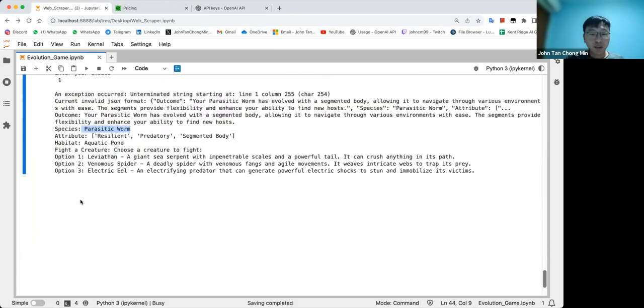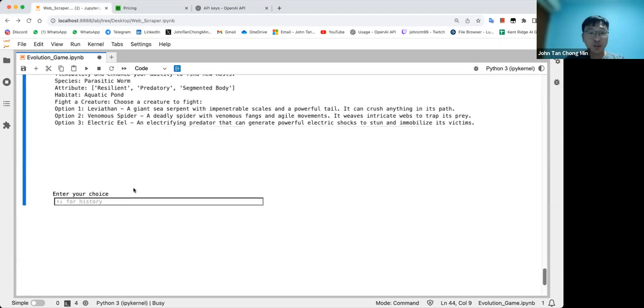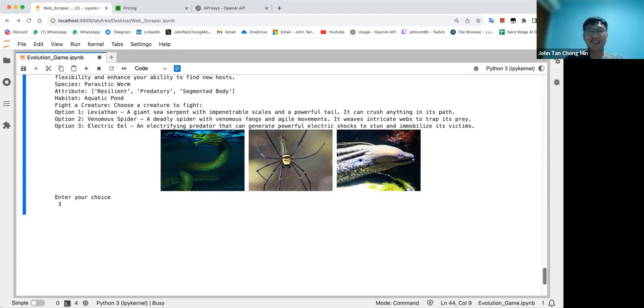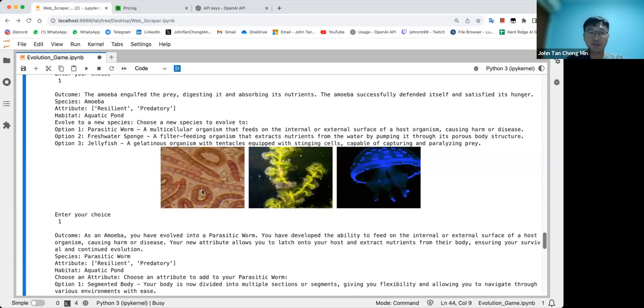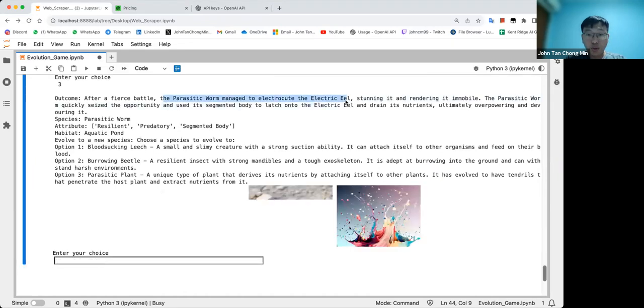As a parasitic worm, I need to choose a creature to fight: a leviathan, a venomous spider, or an electric ewe. There's an image of each. A worm probably can fight the electric ewe — let's see how it goes. We managed to electrocute the electric ewe! I got eaten by an amoeba but then electrocuted an electric ewe — quite an achievement.